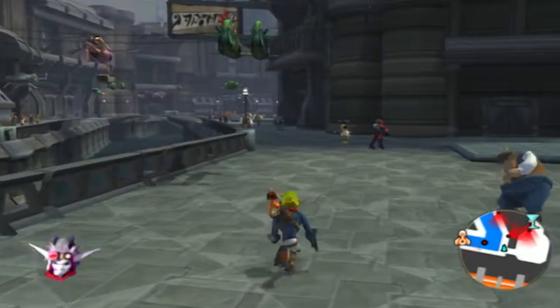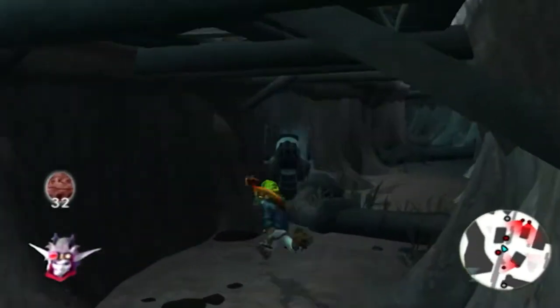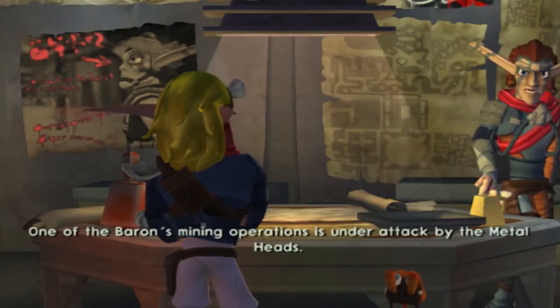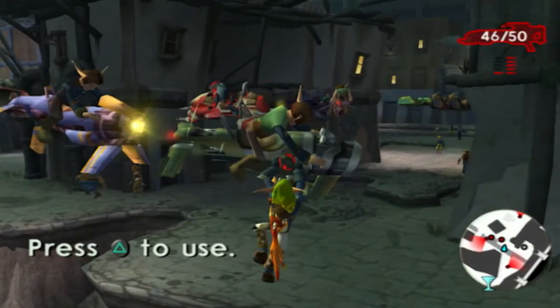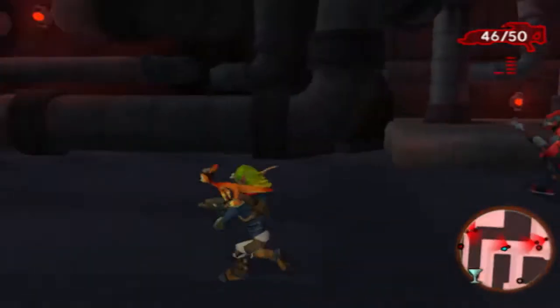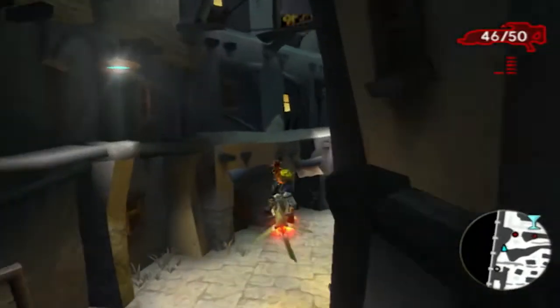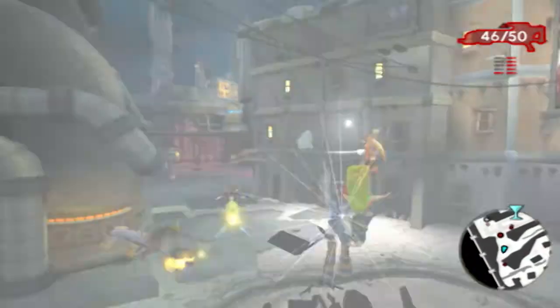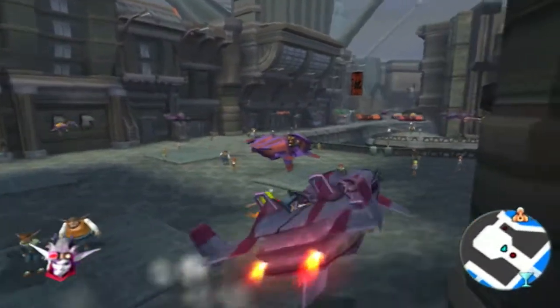In Jak 2, Haven City acts as the hub world where you get new moves for Dark Jack, complete side quests — which mainly involve finding an item within a time limit — and visit allies who give you missions, most of which require you to travel outside of the city. We get a lot of requests for a Grand Theft Auto or Saints Row game that's PG-rated, and this is probably as close as you'll get. You've got a mini-map with quest markers, you can steal other people's vehicles called zoomers, and you can annoy the Crimson Guards. The streets and skies are pretty crowded, but you have to travel across what feels like the entire city for each mission and there's no fast travel, so people and vehicles become more of an obstacle.